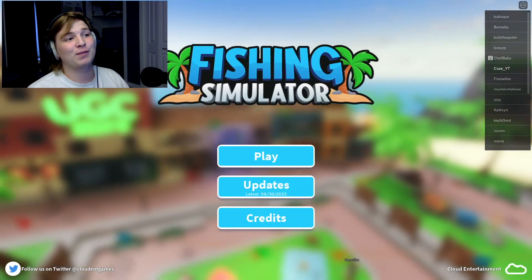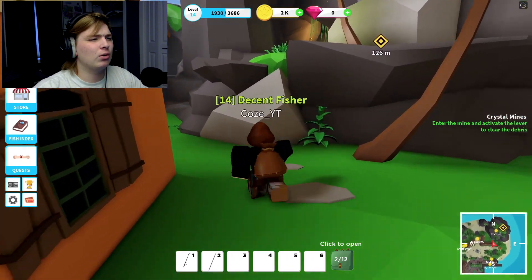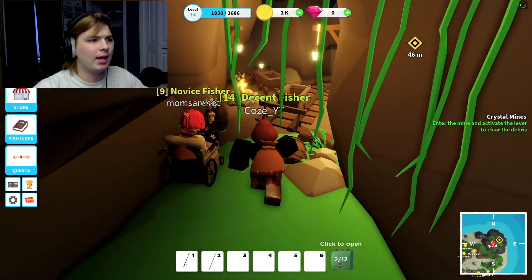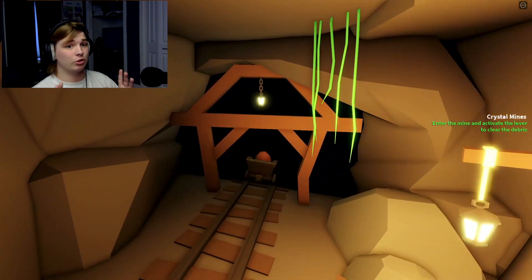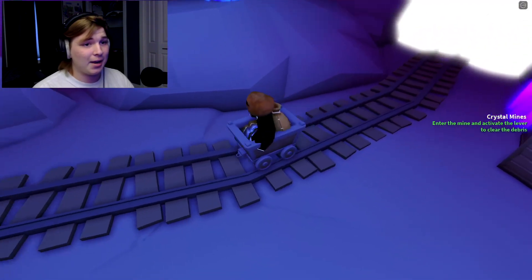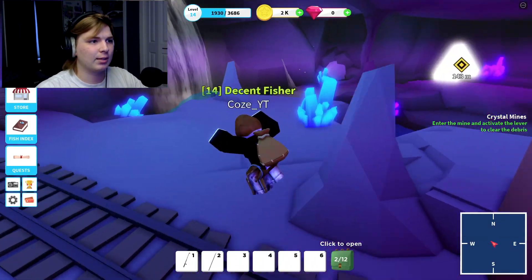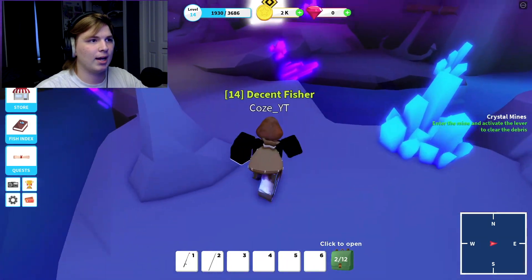You guys absolutely loved the first part of Fishing Simulator, so here we are back at it with Part 2. Last episode we helped Cody with the fish, then got the mine cart to get into the Crystal Mines, and we cut it off when we got in. Today it's time to explore the Crystal Mines - I remember we have to do an obby or something to get there.